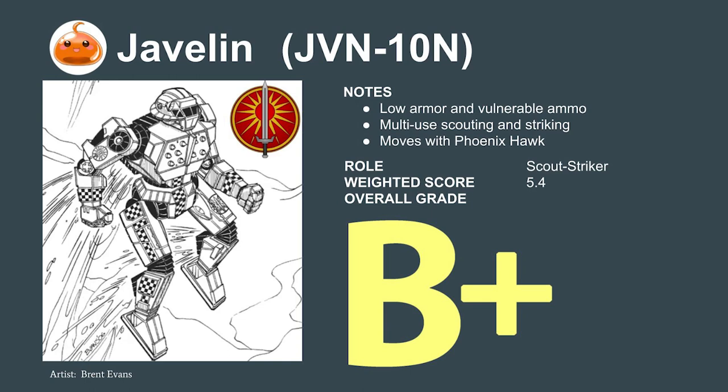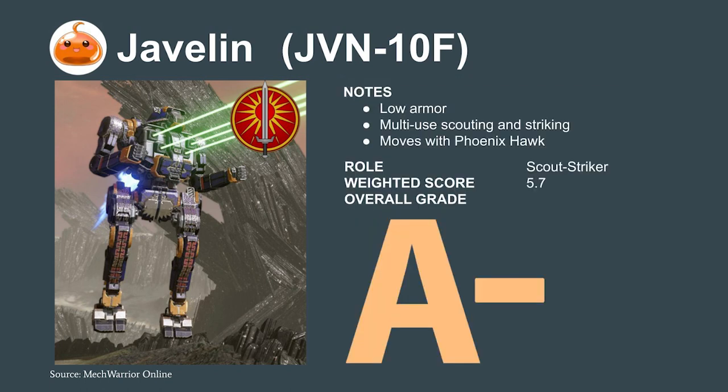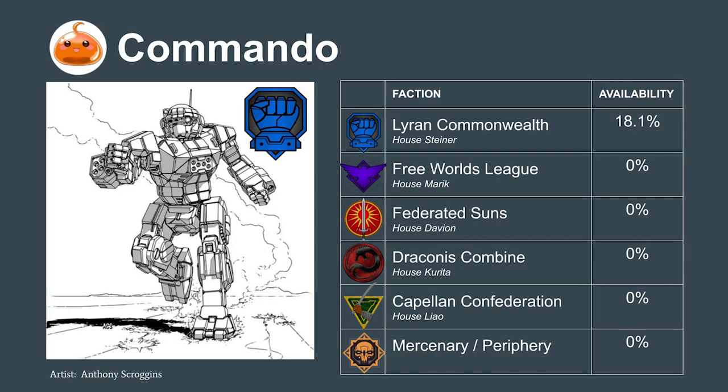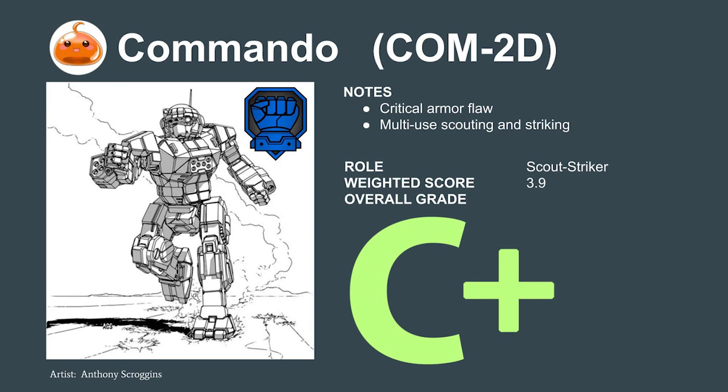The Javelin 10F, also known as the Fire Javelin, is even better — swapping the SRMs for 4 medium lasers, which improves the mech's defense at the cost of critical hit potential. It rates out to an A-. On the opposite end, the Lyran Commonwealth's Commando misses the mark: hard-hitting at 18.3 damage with 3 weapon systems for redundancy, but not quite fast enough to outrun the Phoenix Hawk and can still get one-shot by its large laser. It's cheaper than the Javelin at 1.9 million C-bills, but paying for something that can get one-shot is a mistake. Clearly inferior to the Javelin — it rates a C+.